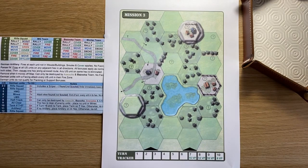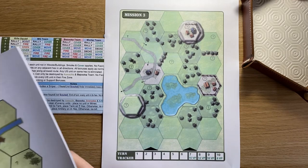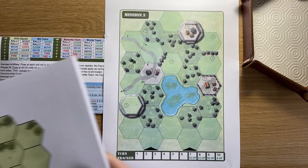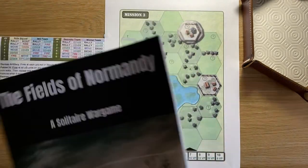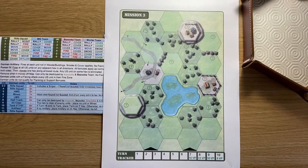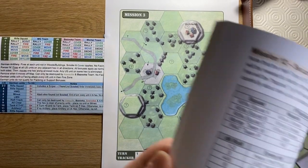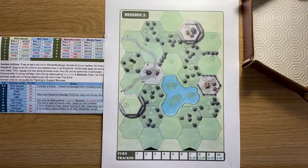The size of the missions is also different. There are 12 missions in Fields of Normandy 2, and whilst there were 15 in the first game, some of those were pretty small and very quick-playing. There's none of that in Fields of Normandy 2 — all 12 missions are full size. They take longer, so the turn tracker is longer: Fields of Normandy had up to 8 turns at most, whereas here every mission is 10 turns long.